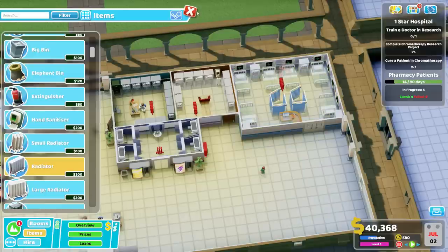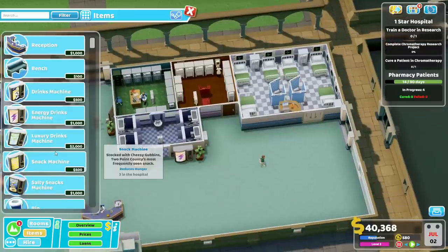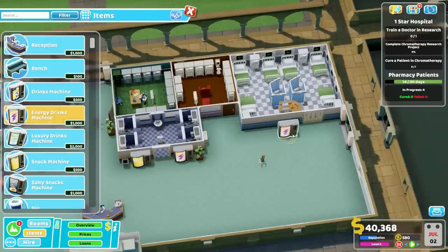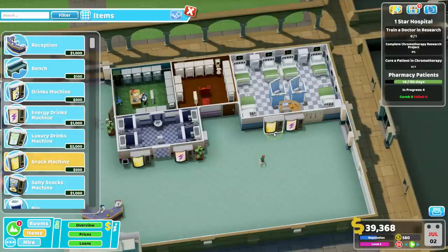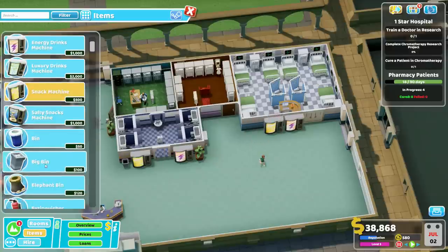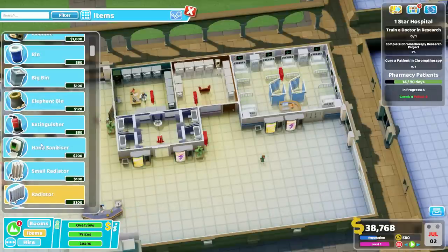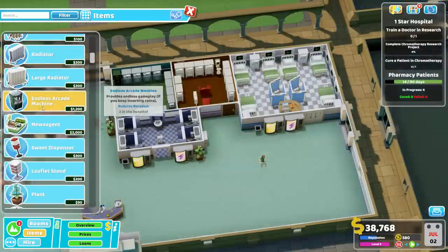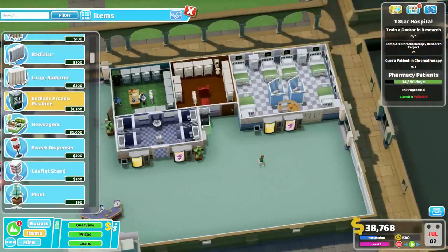Since it's way over here, we might as well do more decking out: energy drinks machine, snack machine, big bin right over here. We're good on temperature fixers. I think we're probably going to want some entertainment. Can we squeeze it in here? A little fun over there wouldn't be a bad thing.